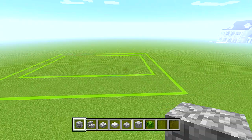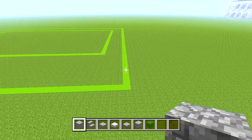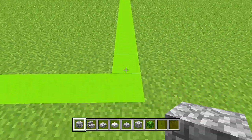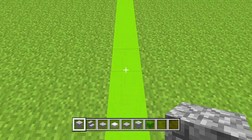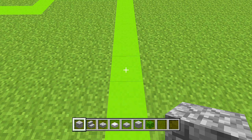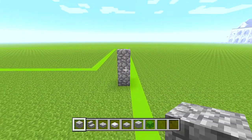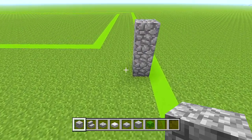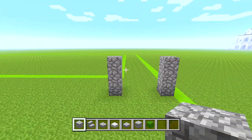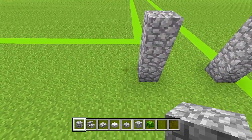Starting at the front right-hand corner of the outer shape, make sure you have your cobblestone block. Go from the corner and count towards the back 8 blocks. Then go over to the left one block so you're on the grass, and place 3 blocks of cobblestone in a pillar. Skip over 3 spaces to the left and do another pillar, then repeat this 5 more times so you have 7 pillars in total, 3 spaces apart.